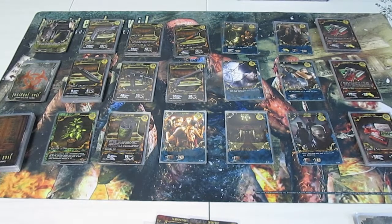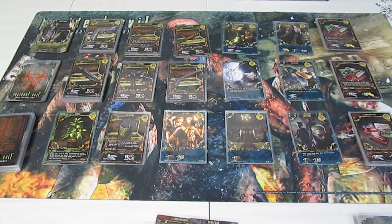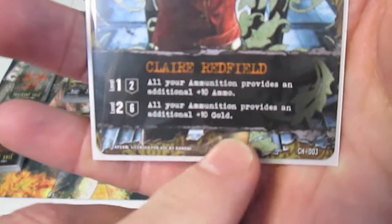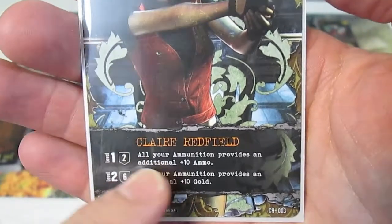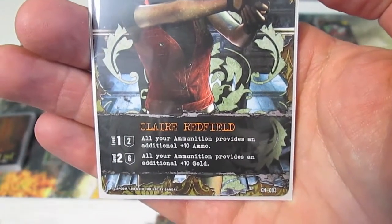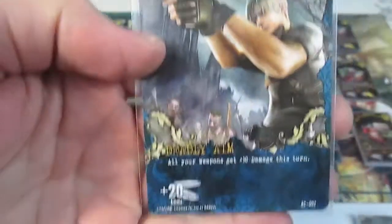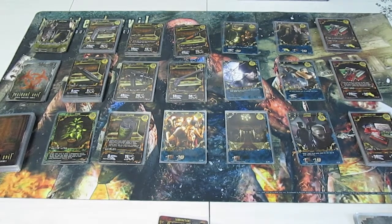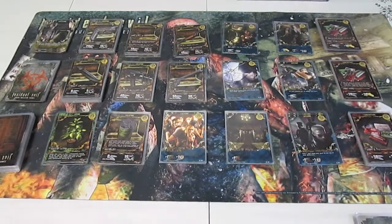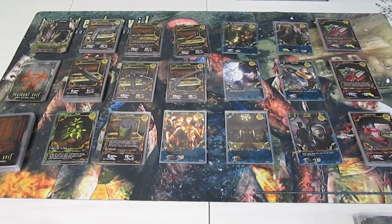That brings Claire to her second ability because she now has six decorations of monsters. Her card says all your ammunition provides an additional 10 gold now. It's possible that the ammo on the action card should not have gotten the extra 10 ammo from her first ability, but we only took out a small bug, so even if that's incorrect it wouldn't have made much difference. Her second ability is now unlocked.